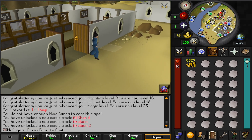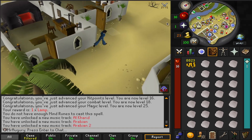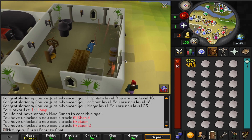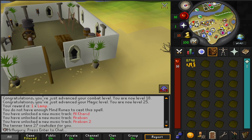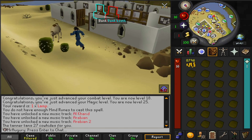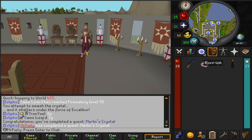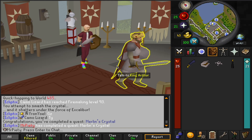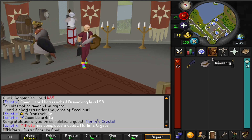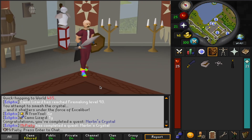I've decided what I'm going to do on Mr. Augury — I'm going to use the literal 1,300 cow hides I have accumulated across these three accounts. I'm going to get them turned into leather and then craft leather gloves and leather bodies and things like that for a decent amount of crafting experience. I've also just completed Merlin's Crystal, which gets six quest points and Excalibur, but most importantly it unlocks the Holy Grail quest, which will get us a lot of defense XP and I think 11k prayer XP — so we'll get that going soon.